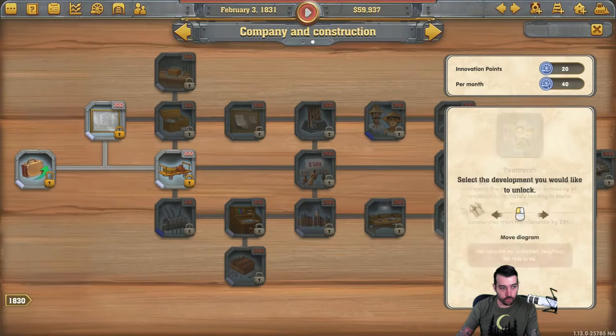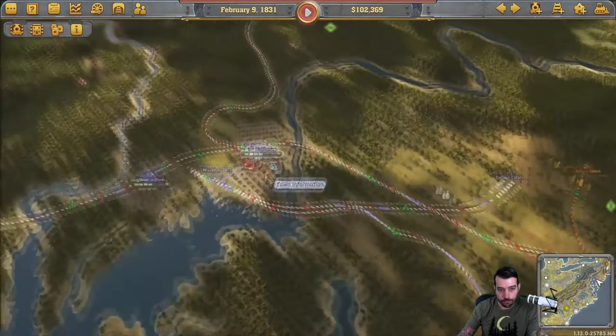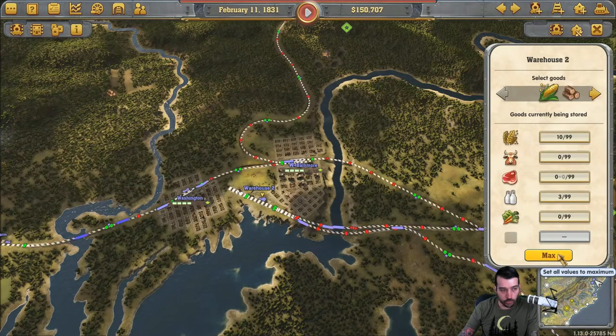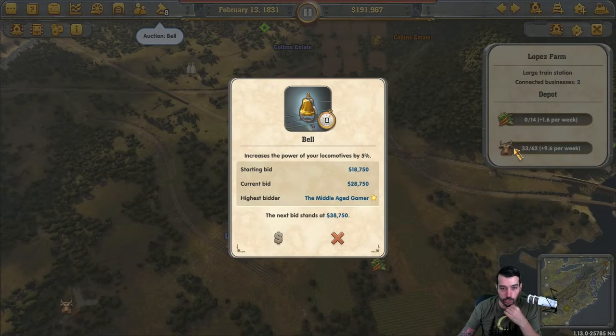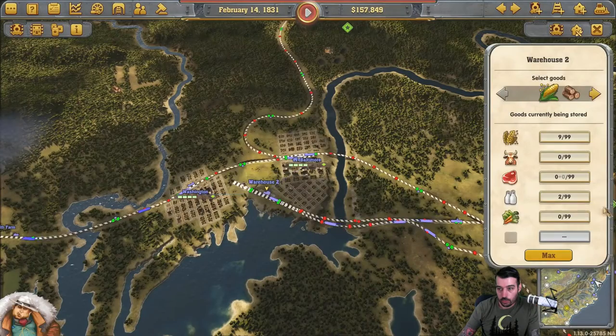I'm going to go ahead and start doing the company construction on one of these — increases passengers in every station by 8%, which will help out. Looking at our task list, we need to connect two more rural stations. We still need to grow Baltimore by about 20,000, which does happen over time, but we want to do it sooner than later. So we need two more rural businesses. Let's look at Baltimore first.